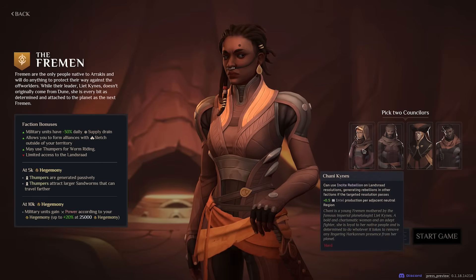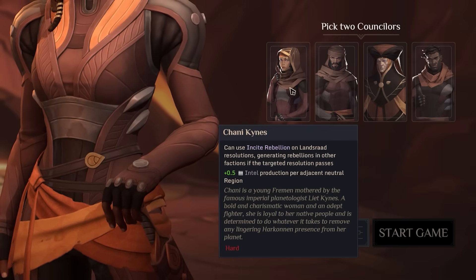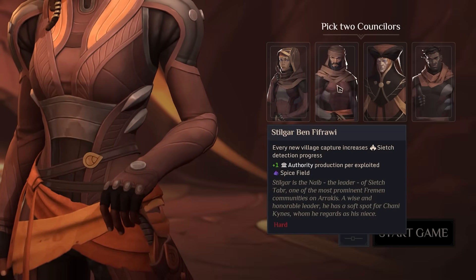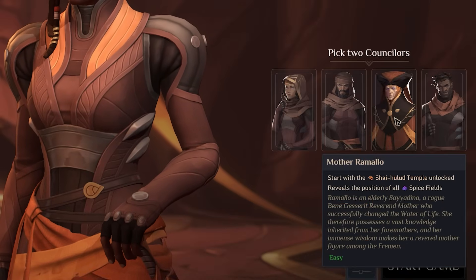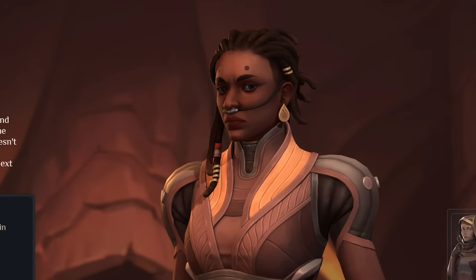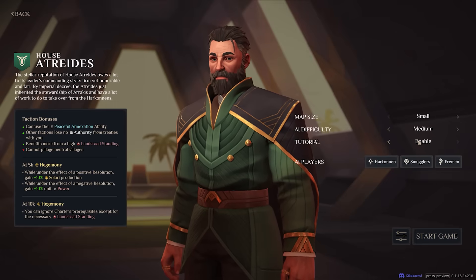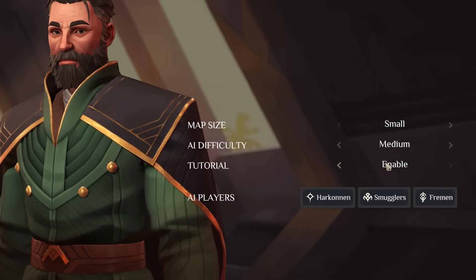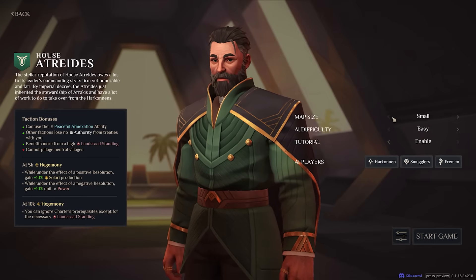Counselors can greatly impact your play style. For example, playing as the Fremen you could choose the two on the left for extra intel and authority, or the two on the right for a focus on spice — revealing all spice fields on the map and making your units more powerful. Before jumping in, fiddle with the settings: leave the tutorial on, always play on easy AI difficulty as this game is a challenge, and start with a medium or small map.